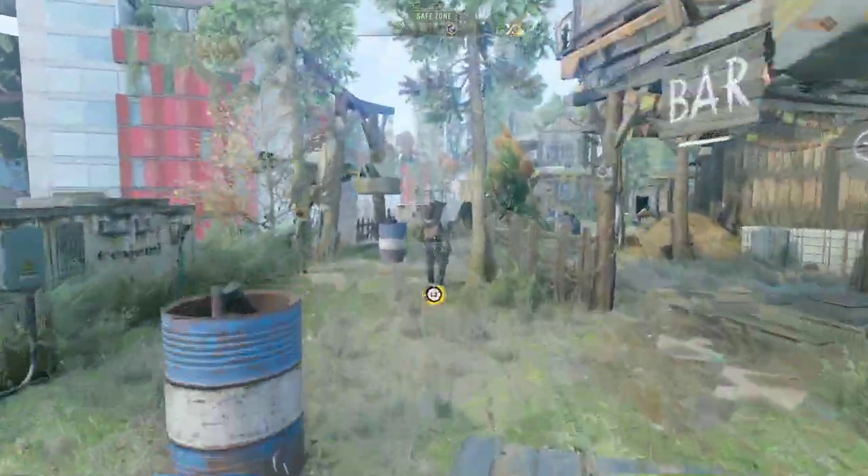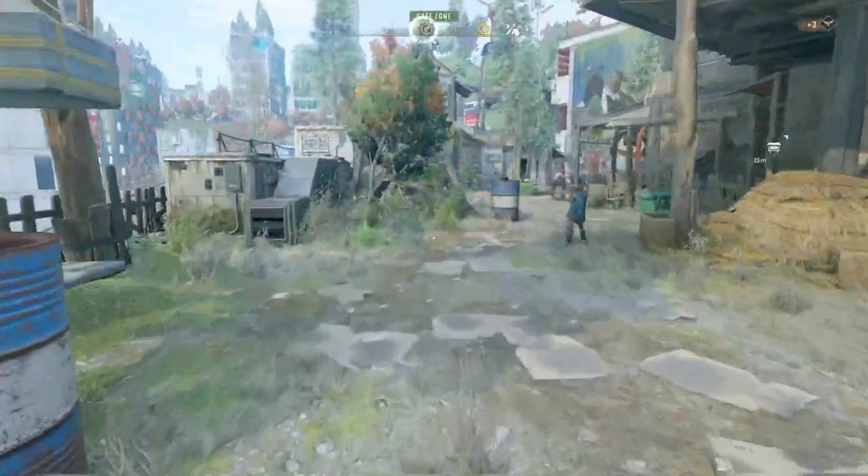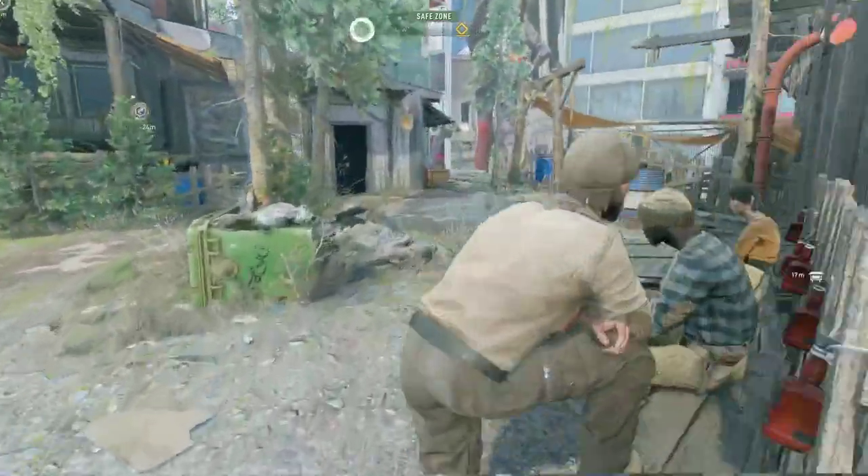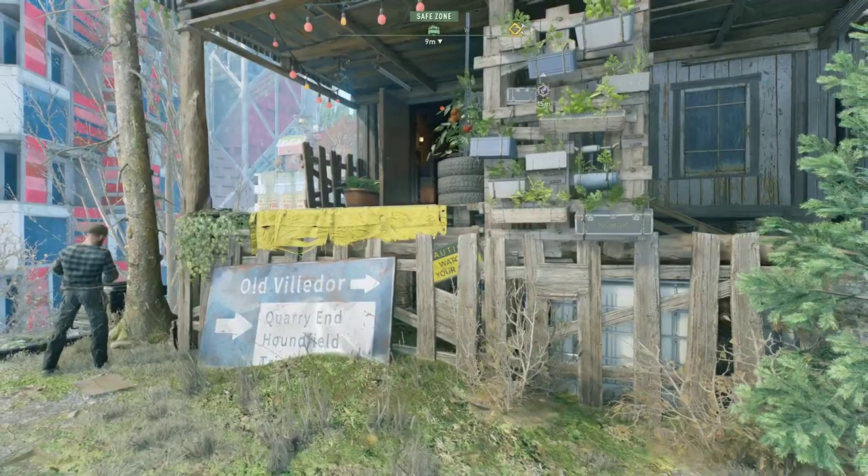What's up everybody, you know what it is — another Dying Light 2 video. Huge update, we get firearms now. Finally getting guns. Let's jump right in, knock out the quest, and go get us a gun. Let's go.